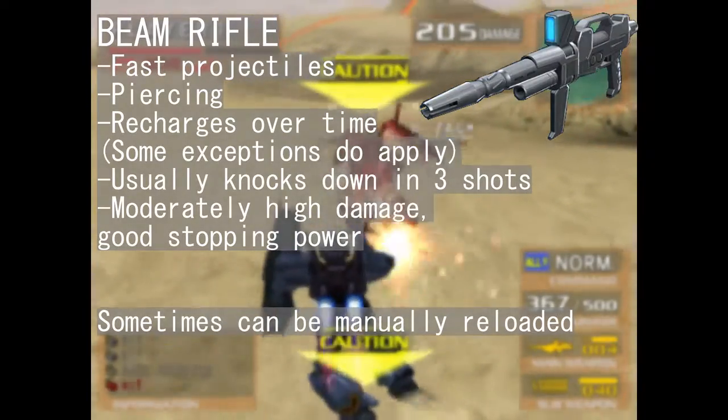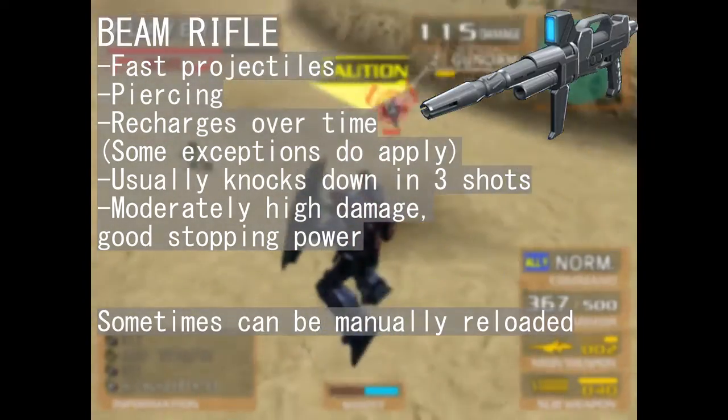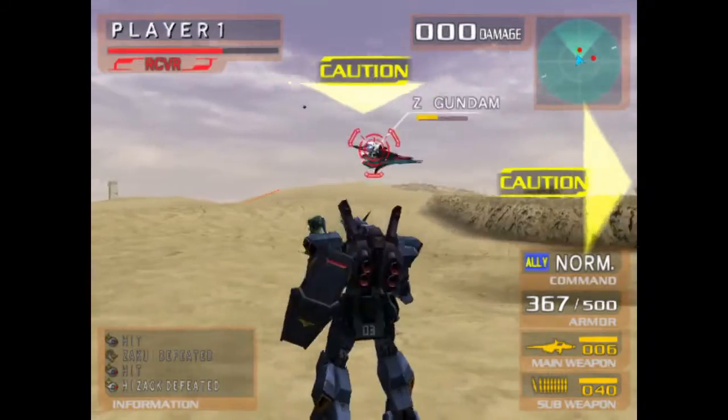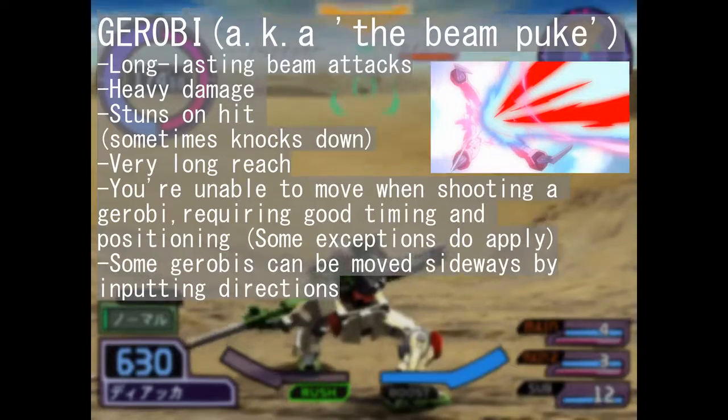Most prominent are the beamshots. They fly fast, they pierce on hit and are often the majority of shots flying your way. The amount of hitstun from the beamshots varies from weapon to weapon, but most can interrupt enemy movement on hit.